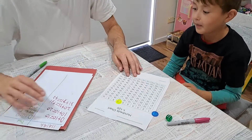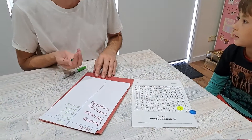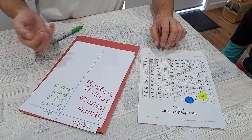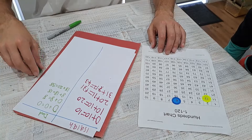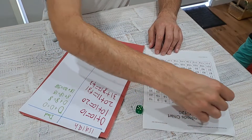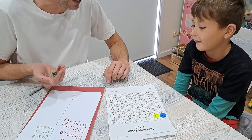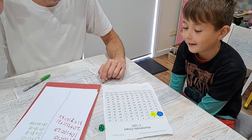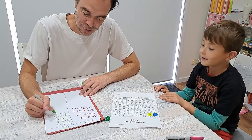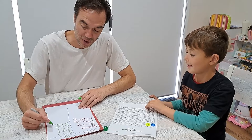Bad luck. Now what am I on? I'm on 38. I'm going to go for 12 — do you know why I chose 12? Because then you're going to get 50. So if I get it now... That's four. Six. 11. So anything besides the six and I win. 38 plus 12 equals 50. We can put a little W there.